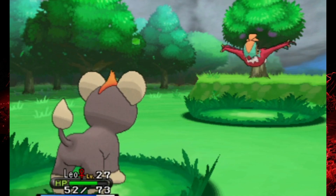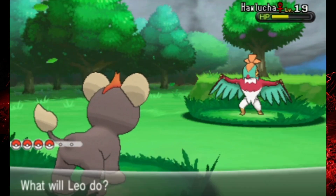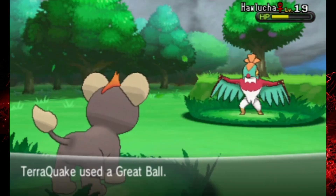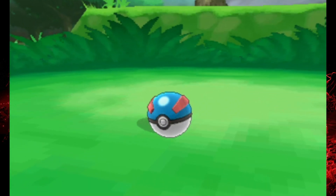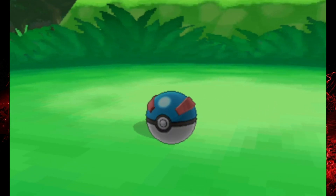It'd be nice if it would stay in an ultra ball and at least shake or something. I'm probably going to lose Litleo here, but it's all going to be worth it if I can just catch this thing. I'll try a great ball next. I don't know if this thing's hard to catch, but hopefully it's not too difficult or I'm going to have to do another quick cut. Three shakes and that does it! Let's go!